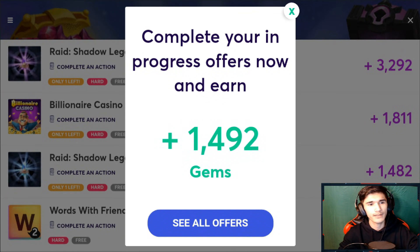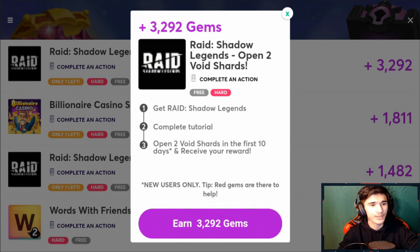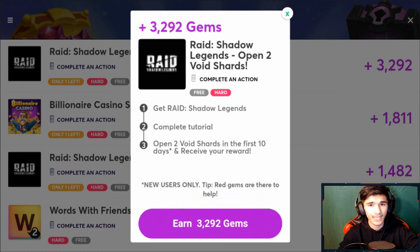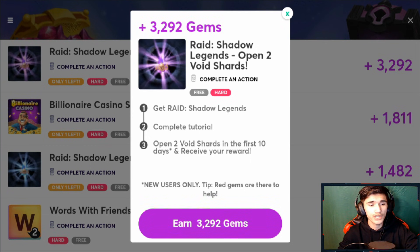If we view the tasks right now, as you guys can see this pops up. Even though there isn't a happy hour right now, the top offer gives you 3,292 gems. If you click on it, it tells you what you need to do: first, download Raid Shadow Legends for free, then complete the tutorial, and then open two void shards in the first 10 days to receive your reward. This is for new users only.